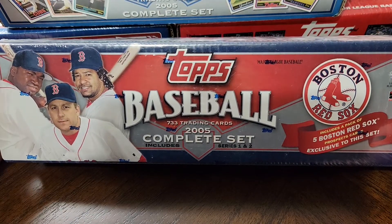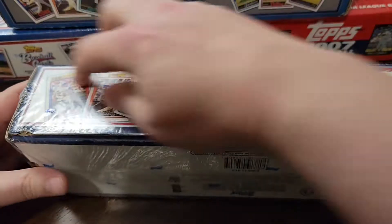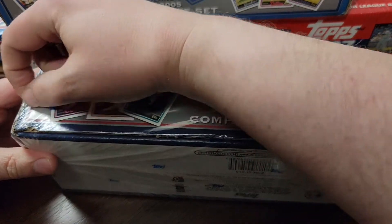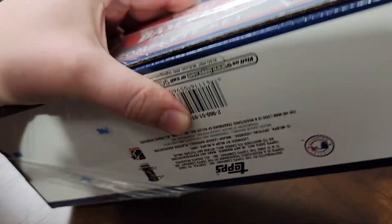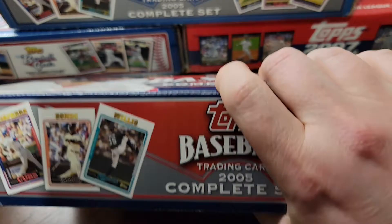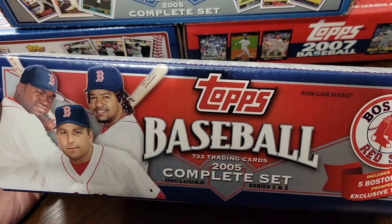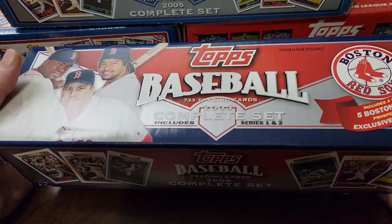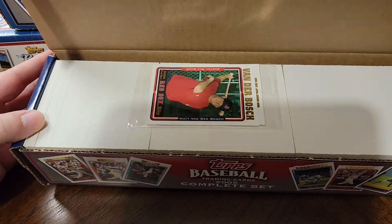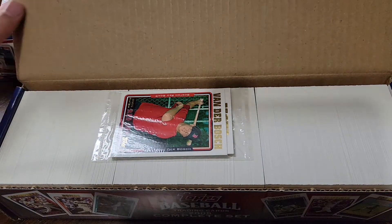The big rookie in this set is Justin Verlander's rookie card with the Tigers. Let's rip in and make one less factory set in the world. I'm a little concerned about bricking - when I opened the 2004 set I had major bricking, and this being the next year I'm nervous. We'll find out together what the bricking situation is here.